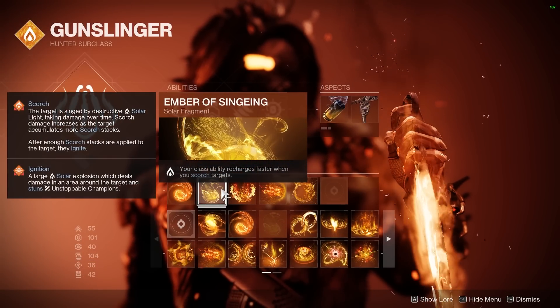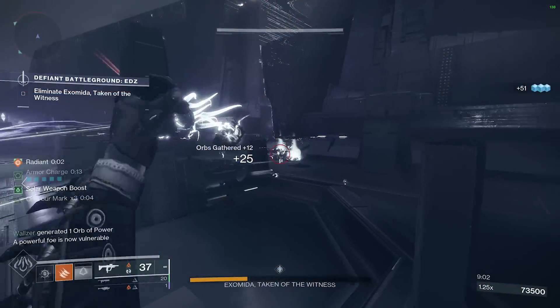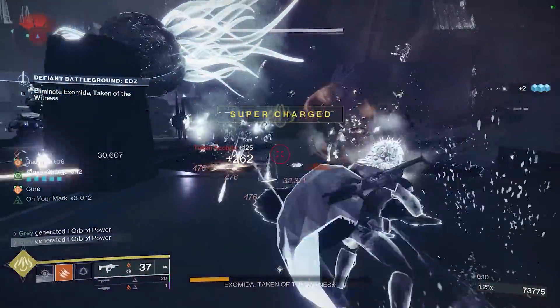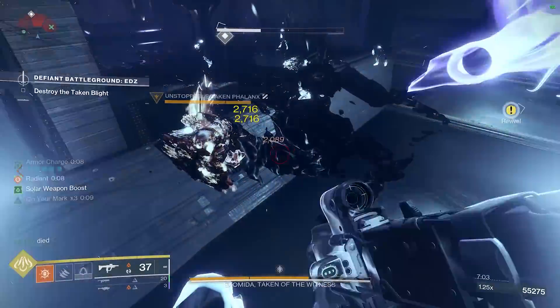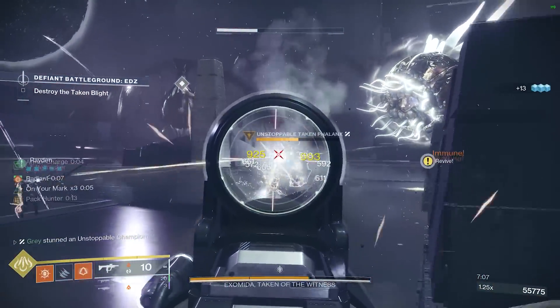Our next fragment will be Ember of Singeing — your class ability recharges faster when you Scorch targets. Both our grenade and our melee, as well as our weapons, will be Scorching targets, which will help us get our class ability back as quickly as possible. We then take Ember of Ashes, which makes it so we apply more Scorch stacks to targets. This will allow us to cause an ignition every time we hit a single enemy with both our Tripmine and our Knife Trick Melee.